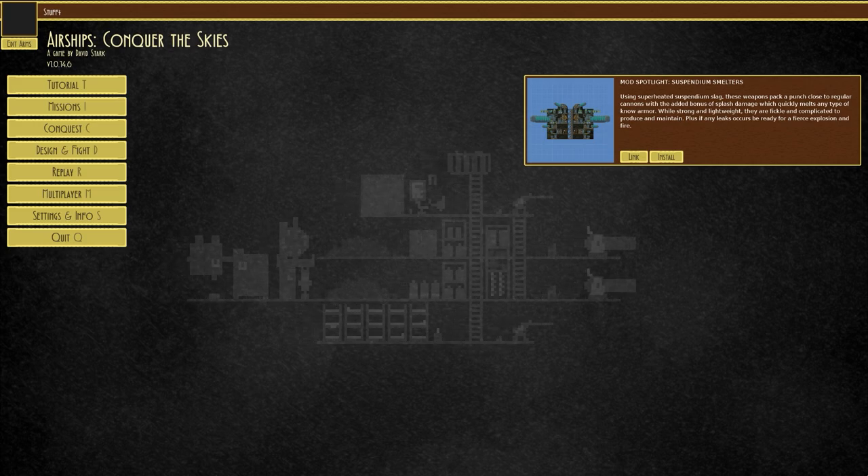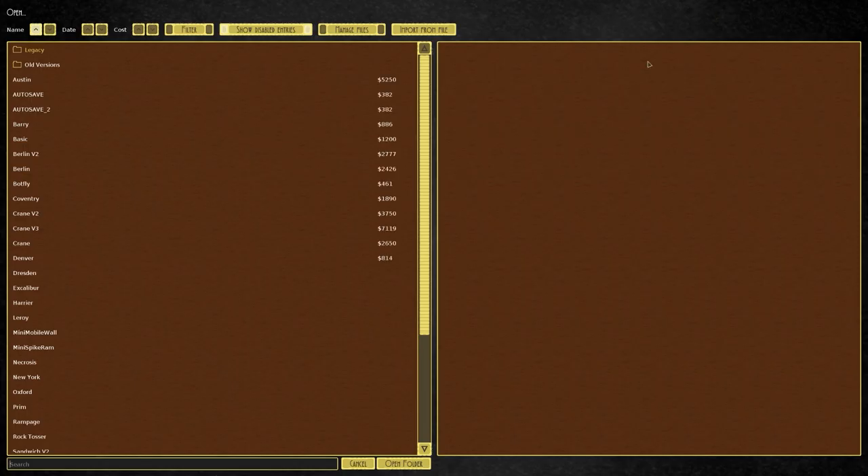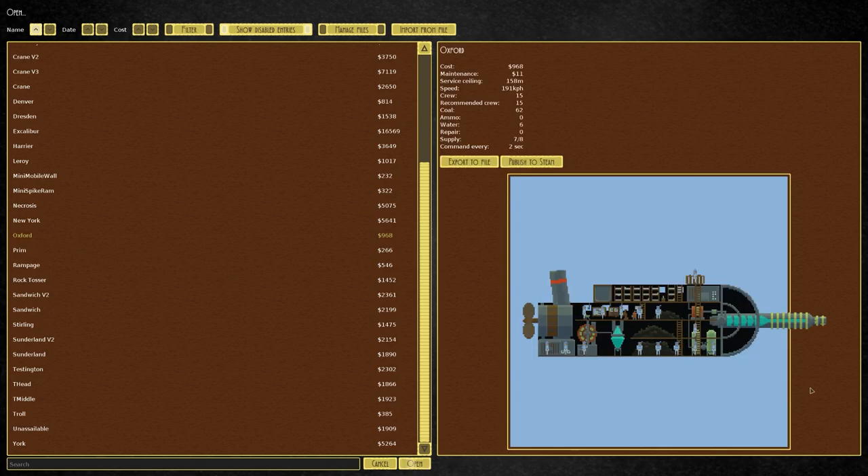In the previous video of Airships we were once again designing and fighting. If we go over to Design and Fight, Airship Editor, and open a design, we can see we built the Oxford, which was essentially a platform to carry the Suspendium Ray. The original intent was a very fast reactionary vessel — we had some built but they were all about boarding, getting from point A to point B and stopping whatever they faced via boarding.